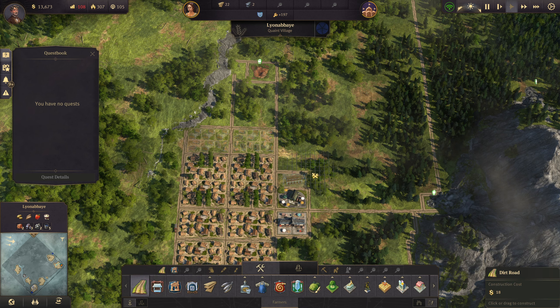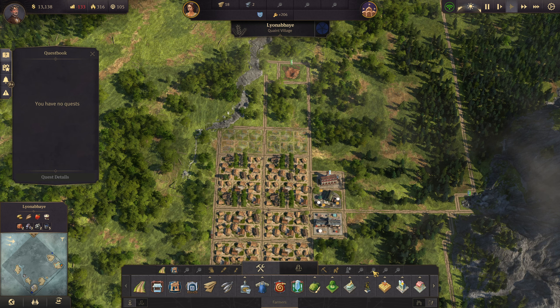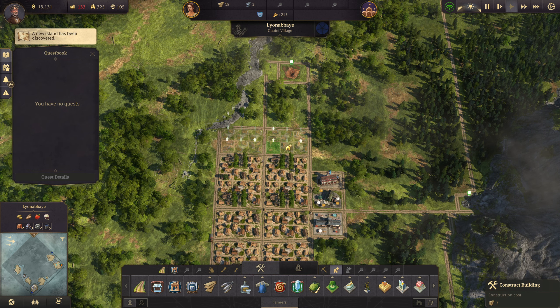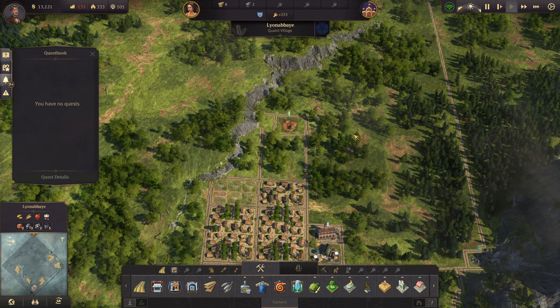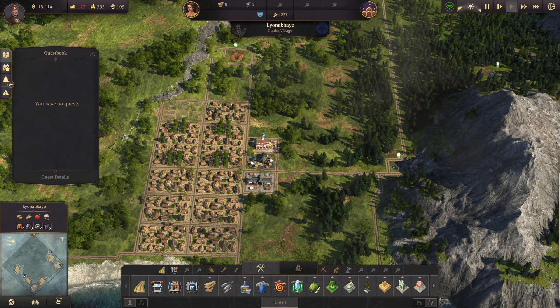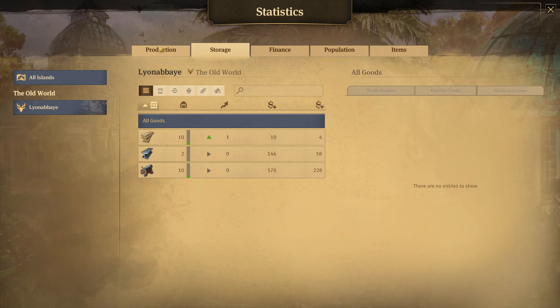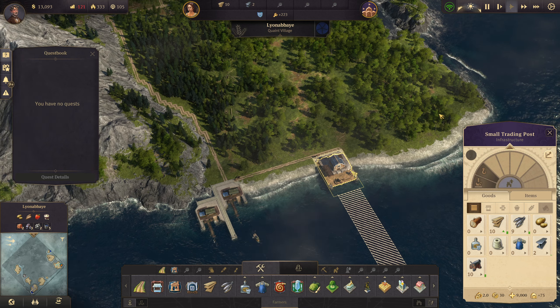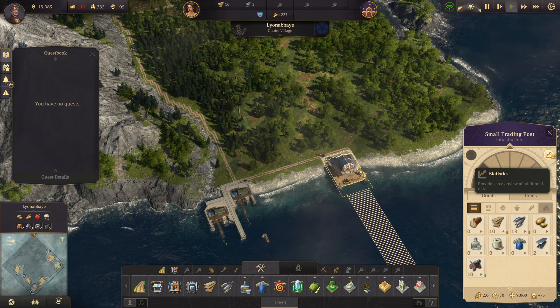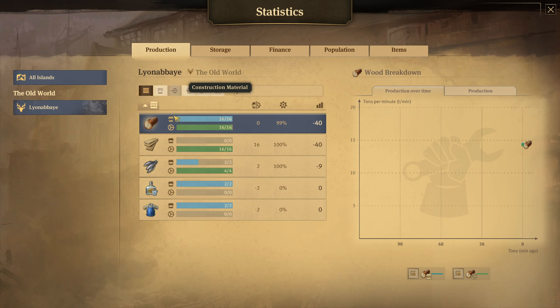We'll build a fire station pretty much right away — that's a good plan. We have 18 timber, so we can build some things. We've got a very good share of farmers here. I want to make sure I'm supporting the fish supply. If you click on a storage house and go to the production tab, you can see your supply and demand of all your stuff.